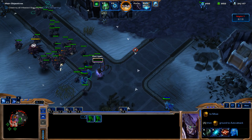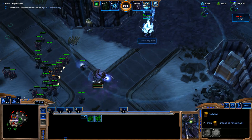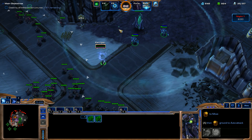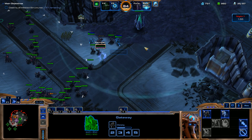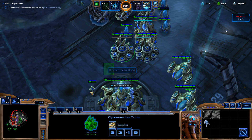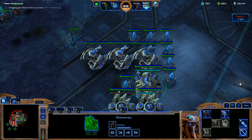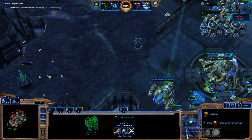It looks like our Shadow Guard held them off for a while. We've got Kerrigan out there now and I'm actually going to give Kerrigan some cloaking. Now all we have to do is defend the Dark Pylon — Kerrigan will be able to take on a lot of these guys. We already have Warp Gate. We'll get Air Armor Level 1, and I'm not even going to build another gateway right now. Just going to work on getting those Void Rays pumped out — that's going to be our main thing.